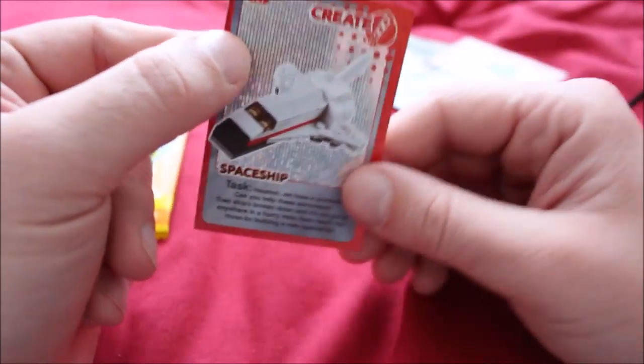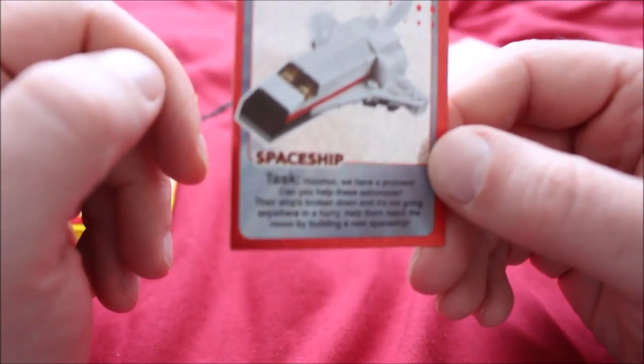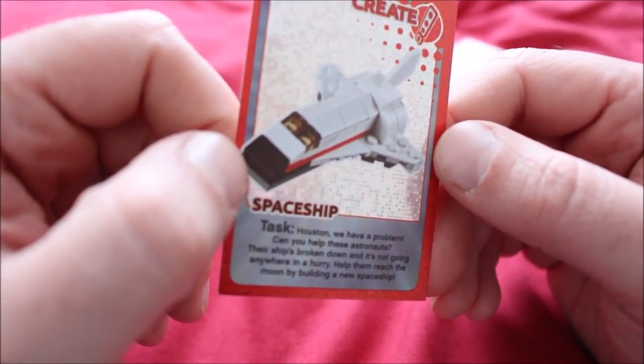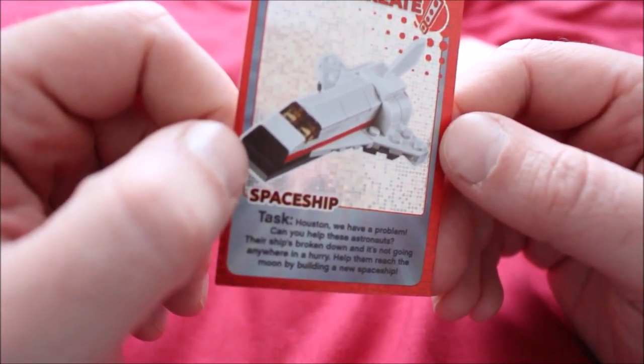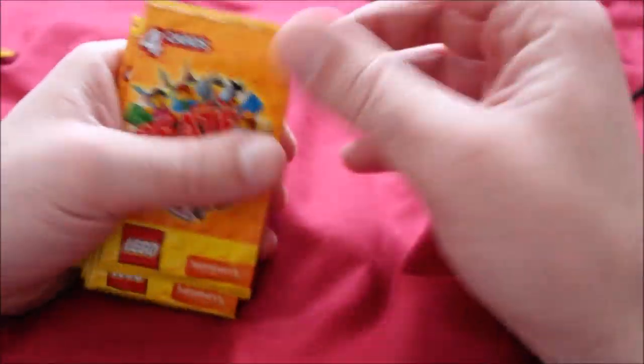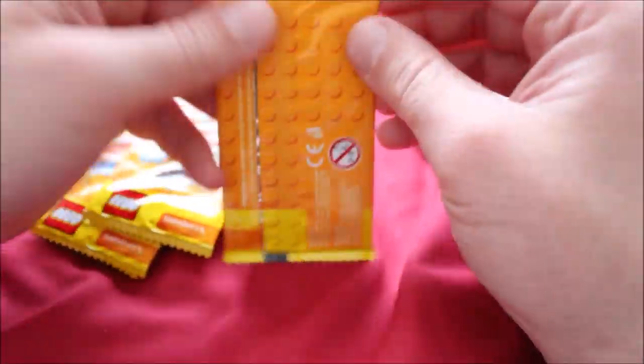Card number 28 — so far no repeats in the card numbers. There's a spaceship — looks like a miniature space shuttle. The task card says: "Houston, we have a problem. Can you help these astronauts? Their ship's broken down and it's not going anywhere in a hurry. Help them reach the moon by building a new spaceship." I think they've already got one right there. And again it's missing a couple of different bits.